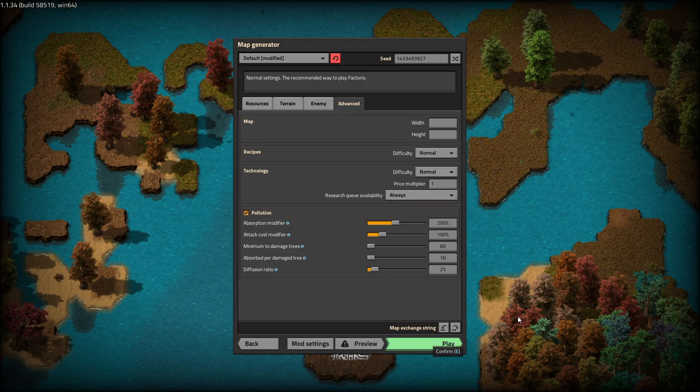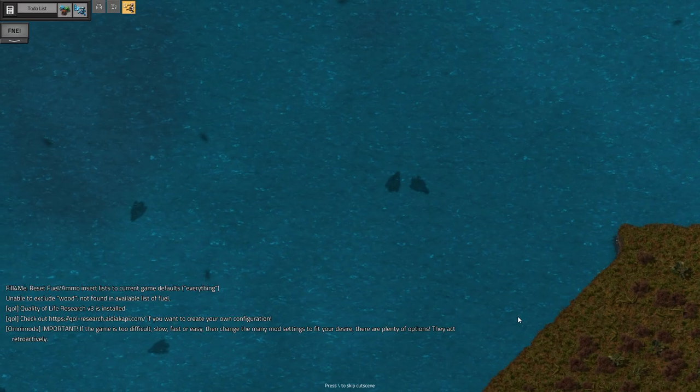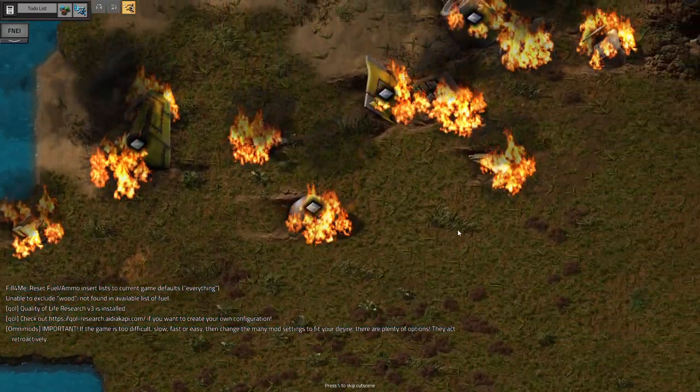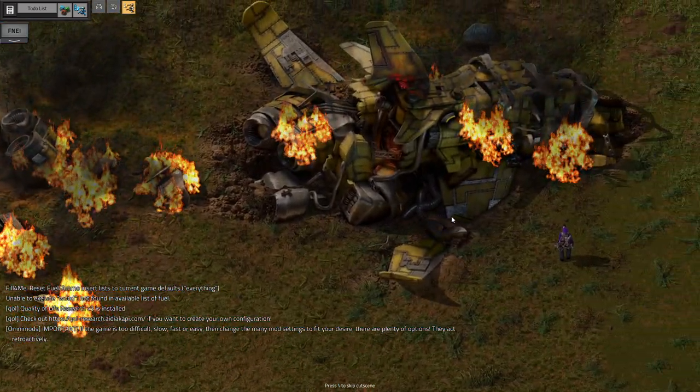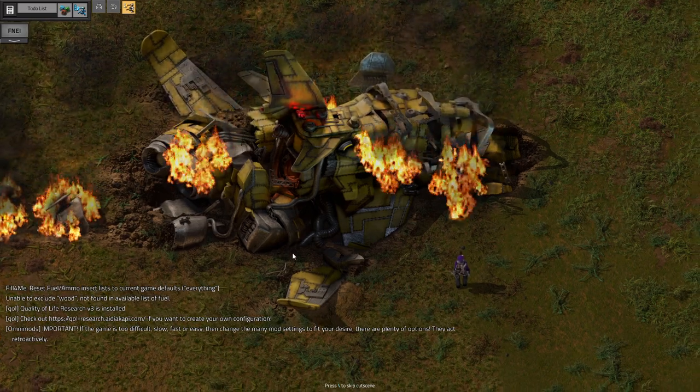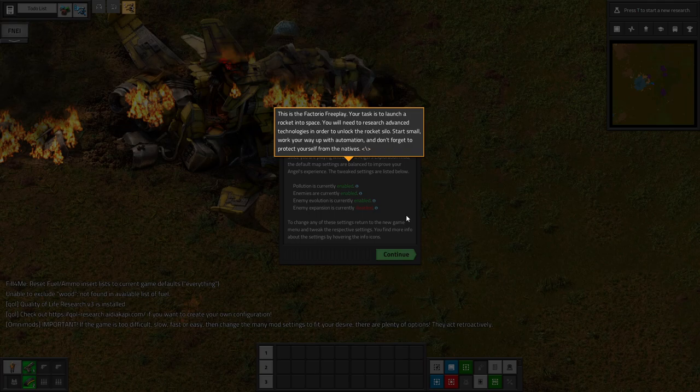Angel Bob's is a pretty common Factorio mod pack. It's pretty well known for being kind of just the gold standard, so to speak, of Factorio mod packs. It's definitely one of the all-time classics, and I love me some Angel Bob's.